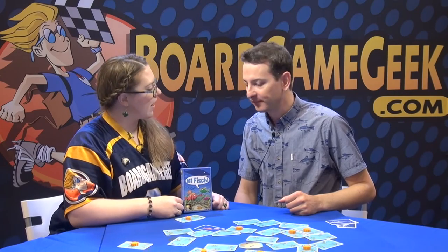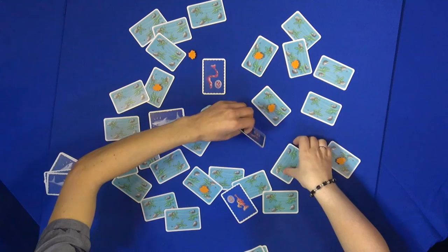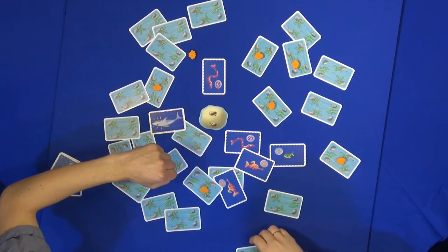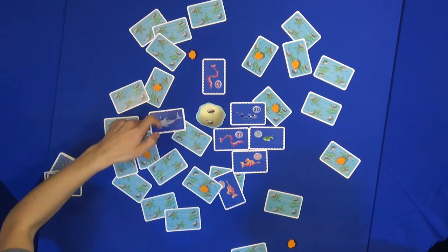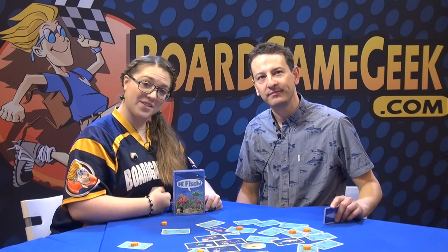So it's a nice, quick little family game. There are four species inside: the trumpet fish, the flounders, the eels, and the little green ones — and of course the sharks. There are seven sharks within the game. Thank you so much. That is Haifisch from Igelspieler. Thank you so much for being here.